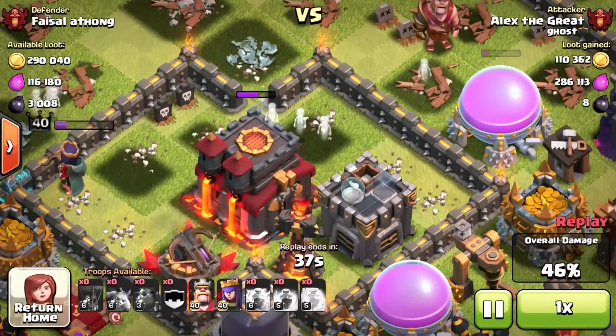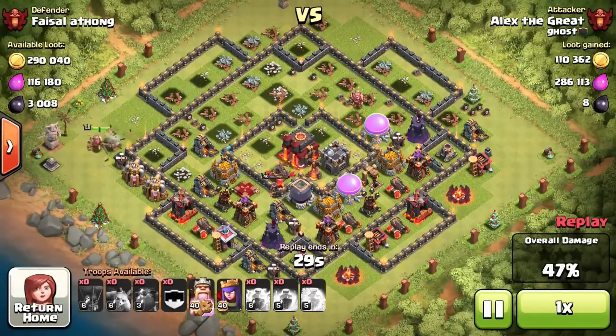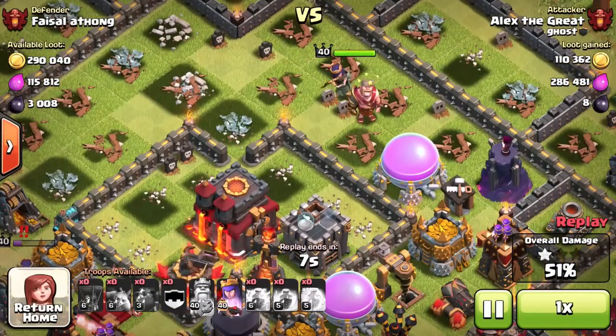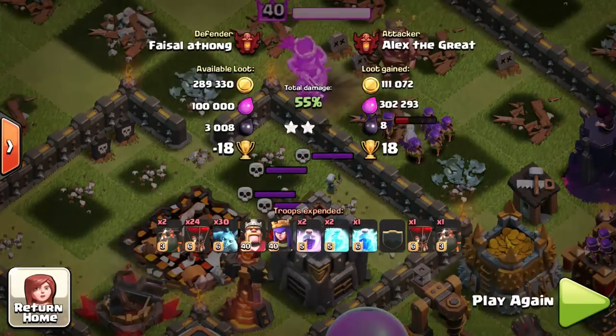Now the question is what do I do? I'm gonna use my barbarian king on the left-hand side just to make sure that I get that one-star win, because I cannot afford losing any trophies up here. I've used my queen on the top right — hopefully she's gonna go for that town hall. Worst case scenario she goes for that elixir storage and hopefully turns around, takes out the clan castle, and has enough health for the town hall. Nope, she's going for elixir storage — oh wow, this is amazing, she actually turned around and went for the town hall!